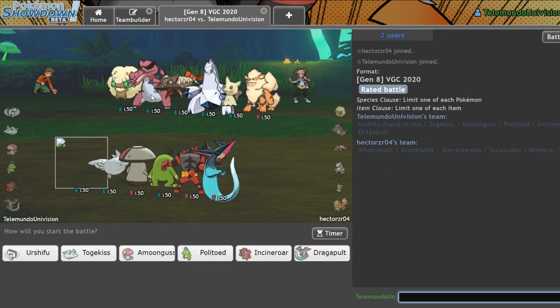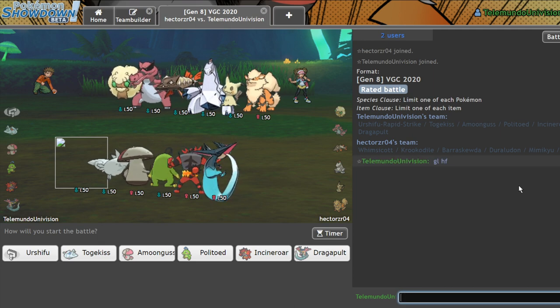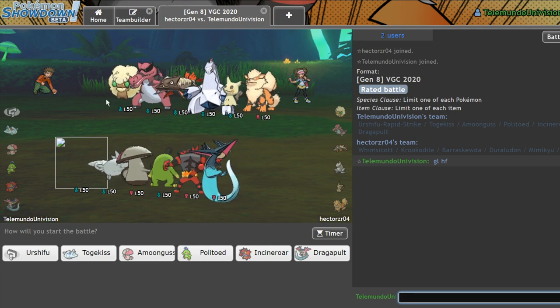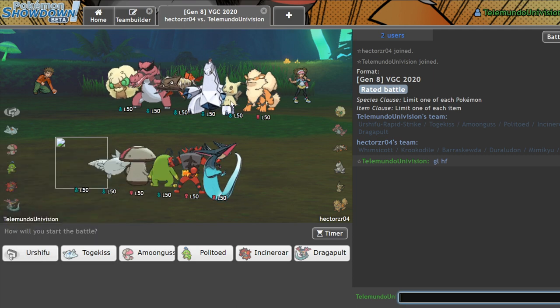Now this is a Pokemon I've been excited to see — it's the stupid Crocodile, whatever your name is. I think it's actually going to be really good. Mainly because it's got Intimidate. I think its other abilities are Moxie and Anger Point. I don't see Anger Point being that good unless you want to set up crits with Whimsicott and attempt a Beat Up strat where you maybe get one crit, but I don't know if that's going to work.